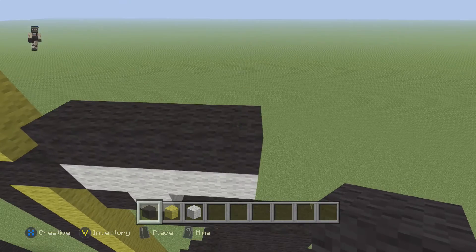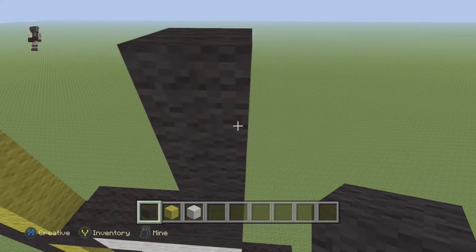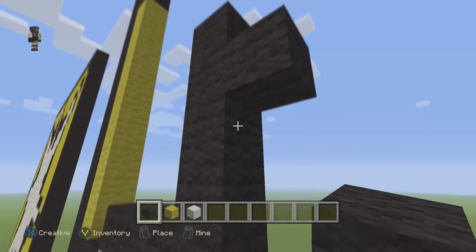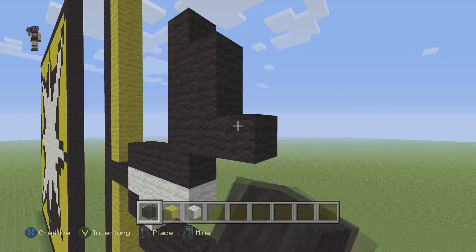Then right on top here, we're gonna go up by 4 blocks — 1, 2, 3, 4. We're gonna drop 1 from the top and place 3 — 1, 2, 3. And then 1, 2.